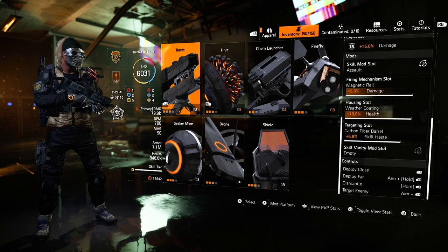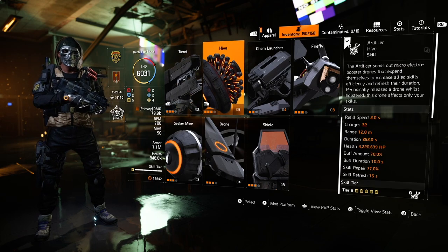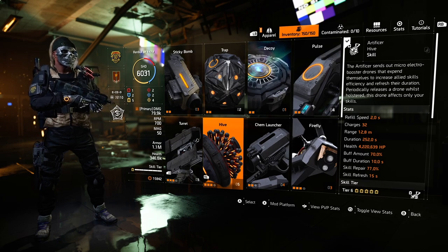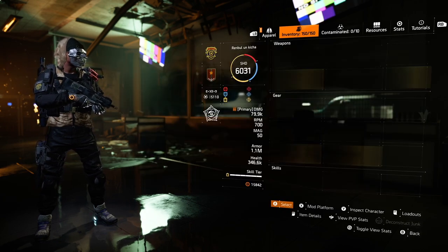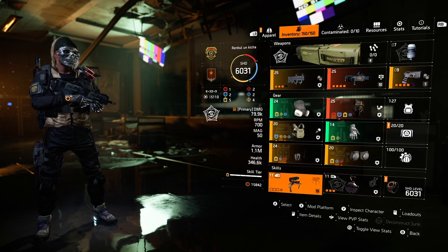For the gloves I'm using Bulwark Gloves with skill damage. Murakkami knee pads — just make sure everywhere you have skill damage and armor regain. In this setup I don't have skill damage on three pieces; I should have it on my Picaro's Holster, my Murakkami knee pads, and my mask. So this build is not optimized and it still slaps — so make this build now.